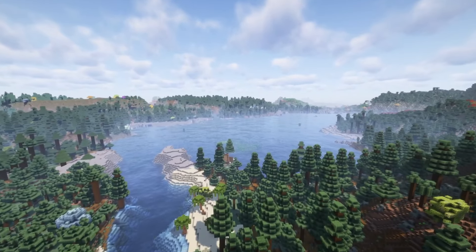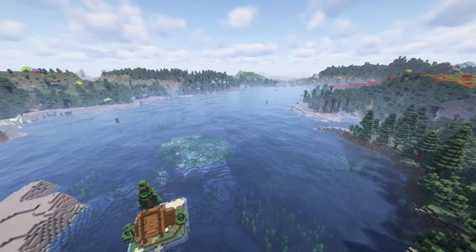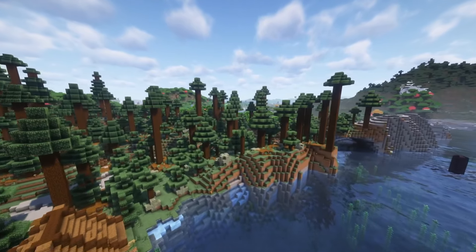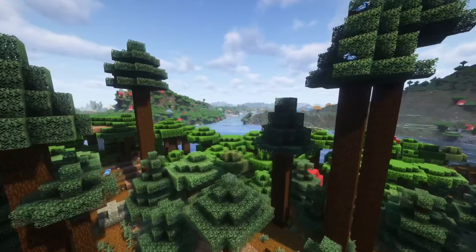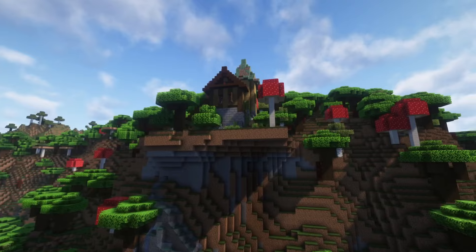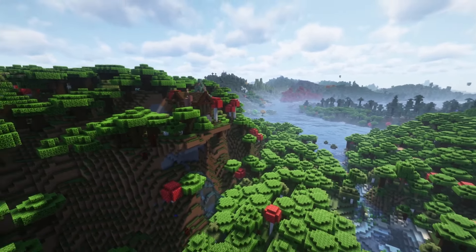This is Distant Horizons and I'm playing it on top of the Valhelsia 6 mod pack. You may have seen videos of people flying around in amazing landscapes and seemingly infinite viewing distances — that's the Distant Horizons mod. It's not yet available on many mod packs, but that doesn't need to stop you from using it. In this video, I'm going to show you how easy it is to install Distant Horizons on top of several mod packs. Even if you're playing on a server, it works on the client only, so you can just go ahead and add it to your own client.